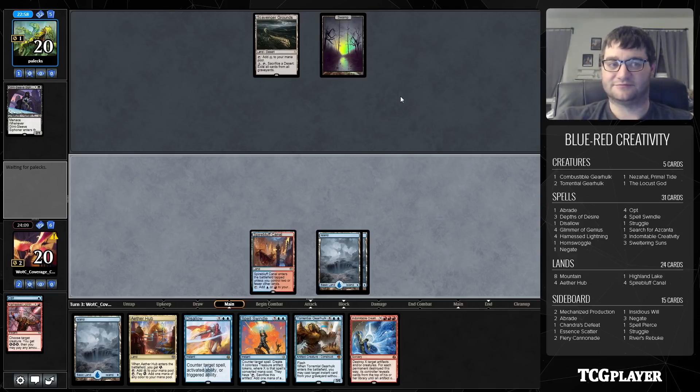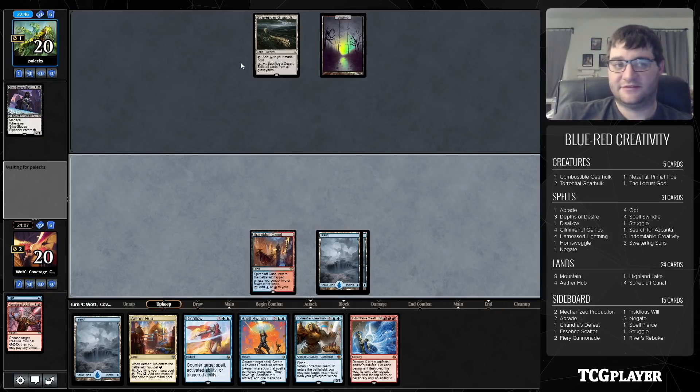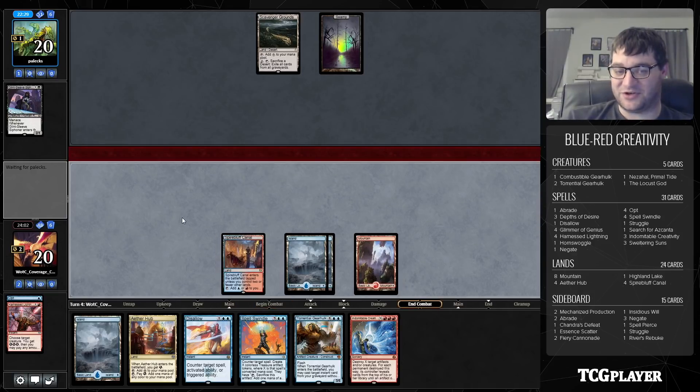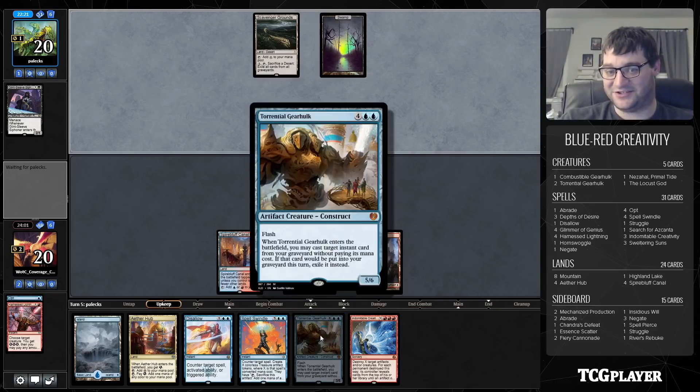Let's see what our opponent is up to. Being able to Disallow their play here is going to be pretty good. If they don't hit land it's even better, because then we'll for sure curve Disallow into Spell Swindle. Their opponent has no colored mana or land, and now we do have the triple red we're going to need. We have Disallow for their next play, Spell Swindle for the one after that, and Gearhulk the Spell Swindle — now we're talking. That's a lot of treasure.